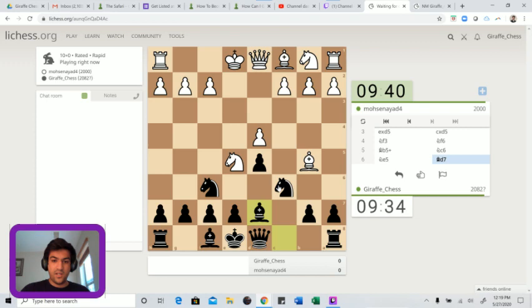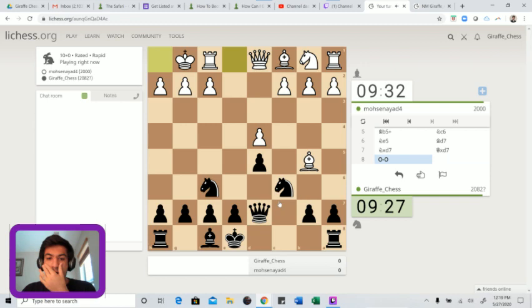He wisely does not fall for that and goes for knight takes d7. Castles - now I could play on the queen side with a6, or I could just try to get castled. It's probably too slow to go for the g6 idea because we're going to have to end up protecting d5, so I'll just go e6.